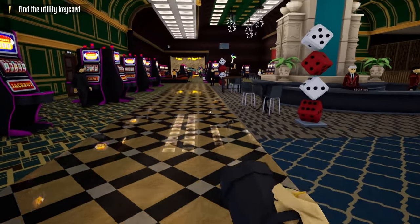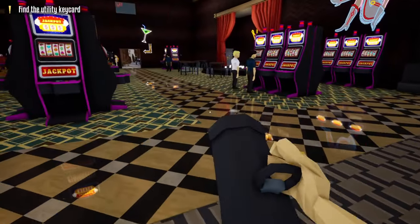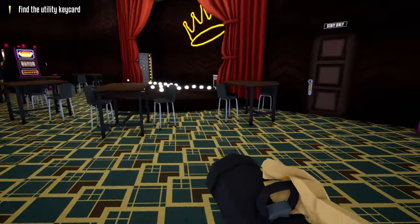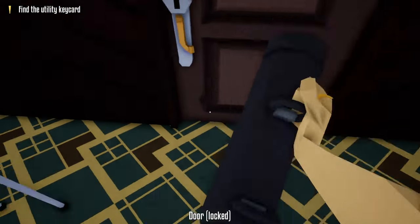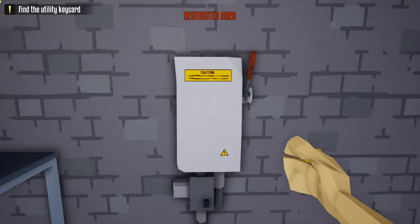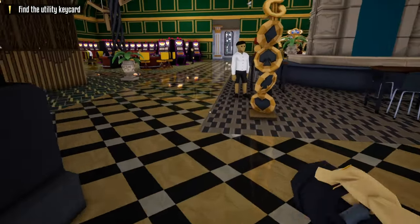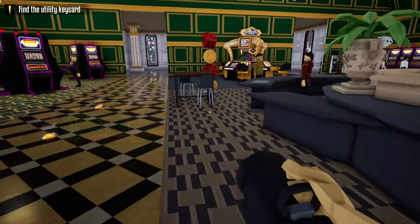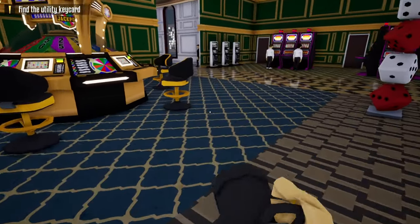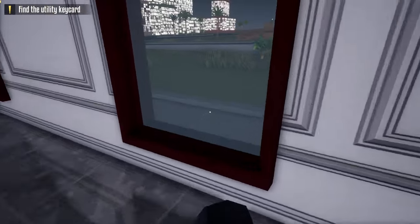Once we get to the front of the casino, head past the main desk area and hang a right until you see the staff only door. Taking our battering ram, we're going to break open the staff only door, then break open the door to the utility room, turn off the alarm, grab our battering ram, and head out. Since we turned off the alarm we can take a shortcut by going out this window and heading back to the truck to start the next phase of the heist.